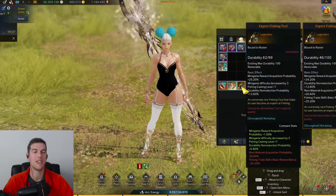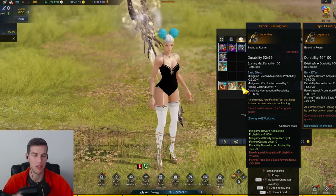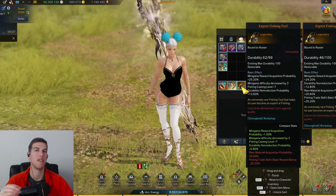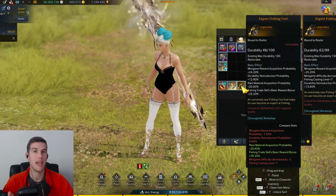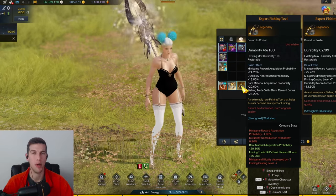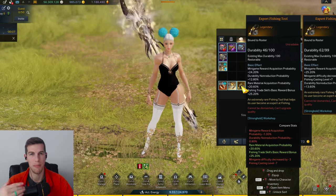The first stat you really need is a rod that decreases the minigame difficulty. That's a big one because it plays a huge role in a lot of the fishing mats you'll get, as well as having a fishing rod that gives you extra basic reward bonuses whenever you're doing your regular fishing — so you get more of those mats.